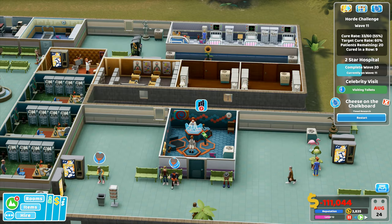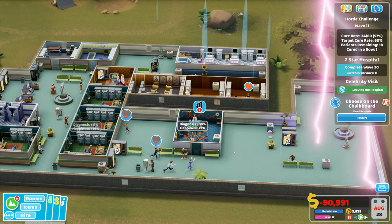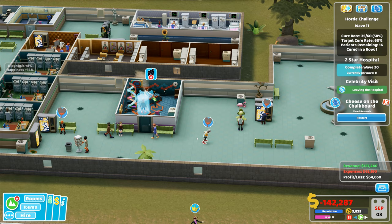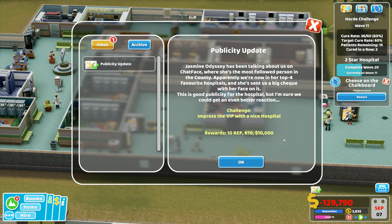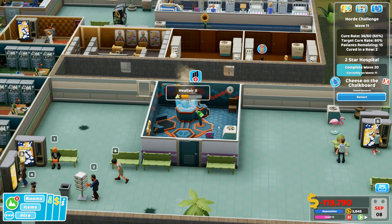Disaster warning: electrical storm on the way. Cure rate is currently 55% with 18 patients remaining — we should be able to hit the 60% target. A lot of patients are very ill though, probably waiting on diagnostics. Publicity update: impressed Jasmine has been talking about us on Chat Face — apparently we're now in her top four favourite hospitals and she sent a big check. Rewards: 10 rep, 10k points, and 10,000 cash — we like that!